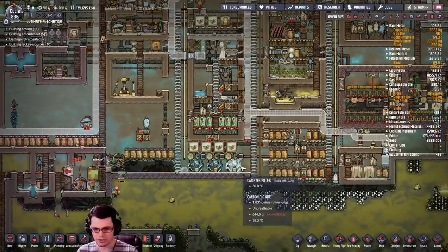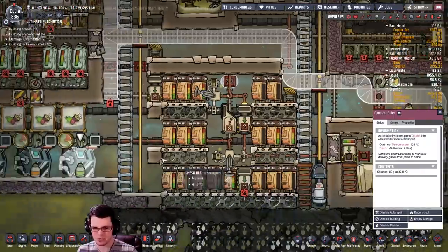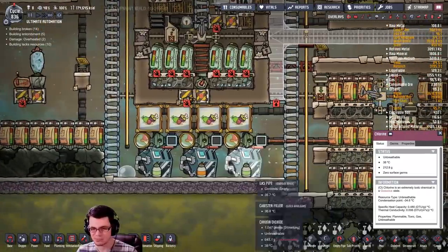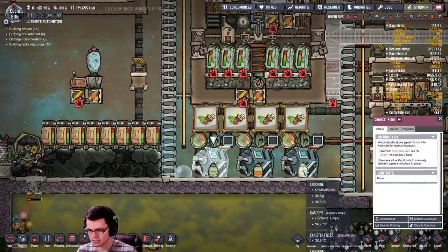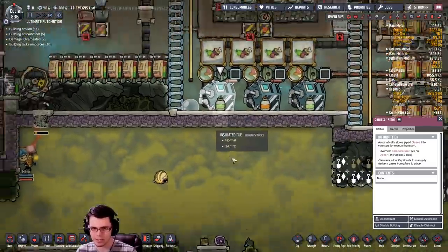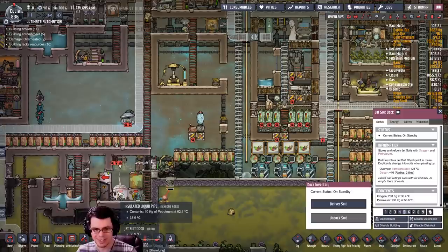Earlier today I put these canister filters down here, and what that's doing is cleaning out the air down here - there was just a lot of chlorine that had built up and some natural gas that had flowed into the wrong spot. So I just put some canisters right here, and you can see there are several canisters of chlorine right there ready to go, which we can use to our advantage in other places.